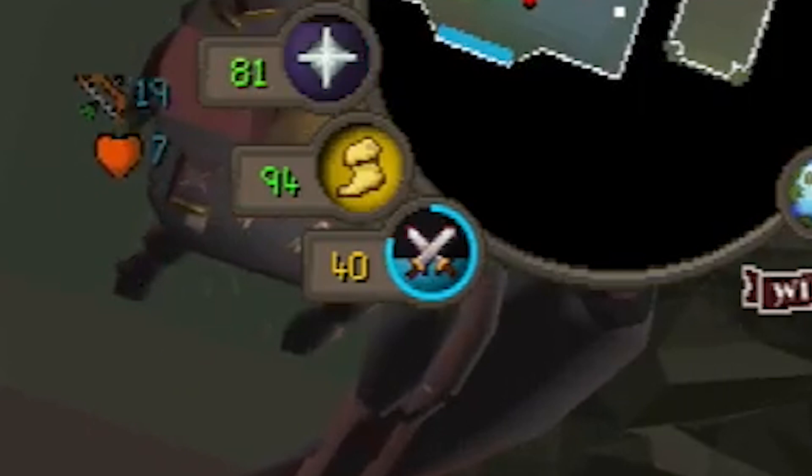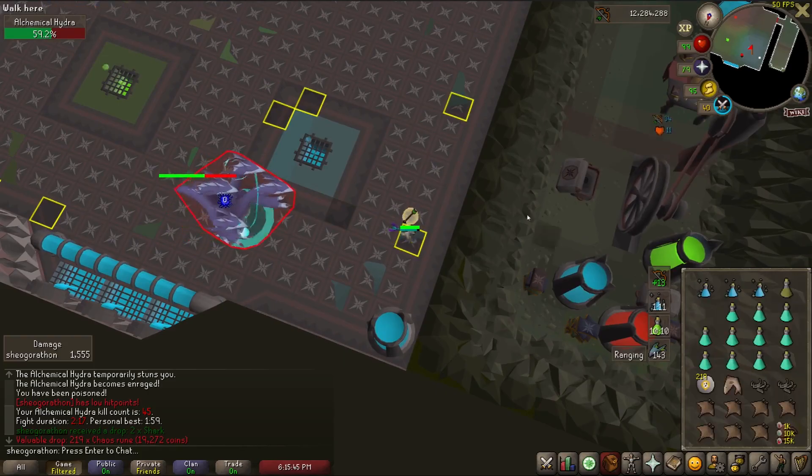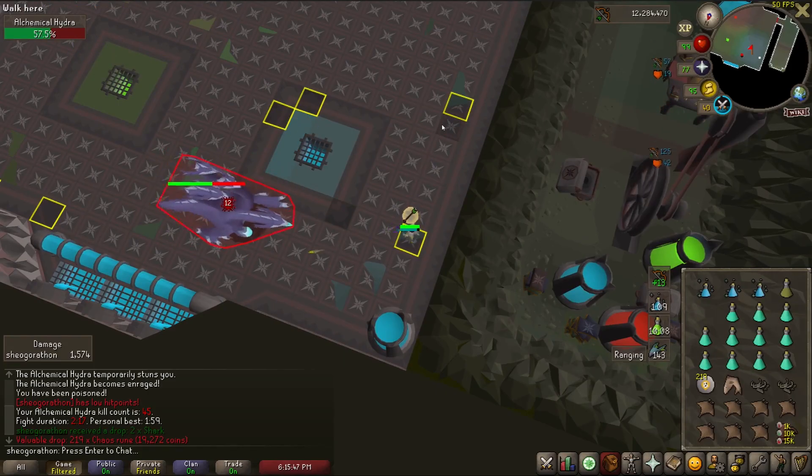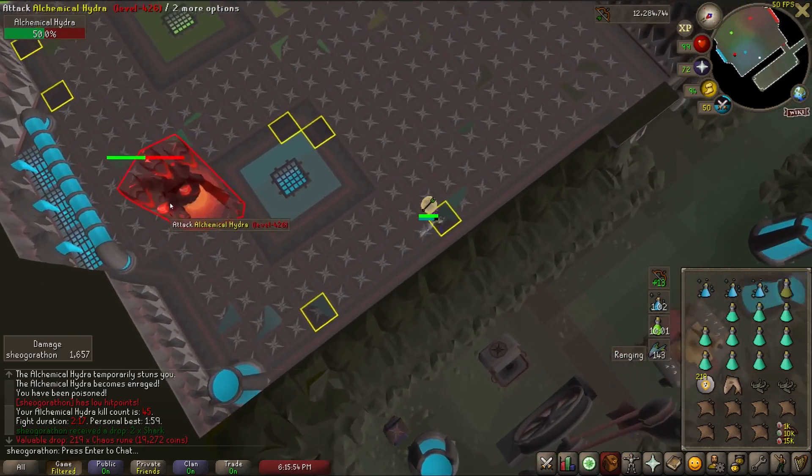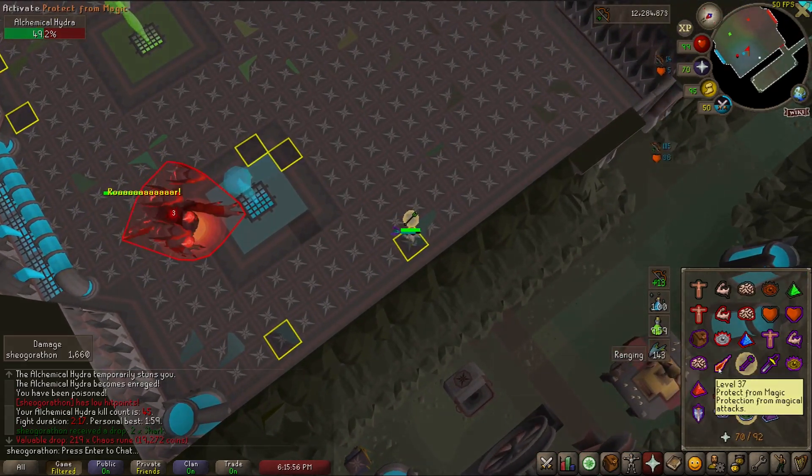The Spec Regen Timer is something that should be part of the main RuneLite build. It simply adds a timer to your spec orb on the minimap. This is extremely useful for bossing and Slayer, allowing you to get a spec in the instant it regenerates. It doesn't add any extra clutter to the UI, and there's really no reason not to be using this plugin.